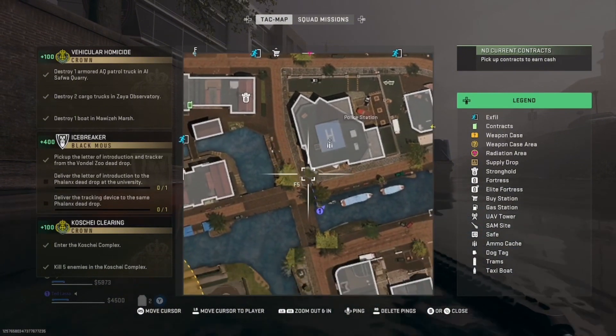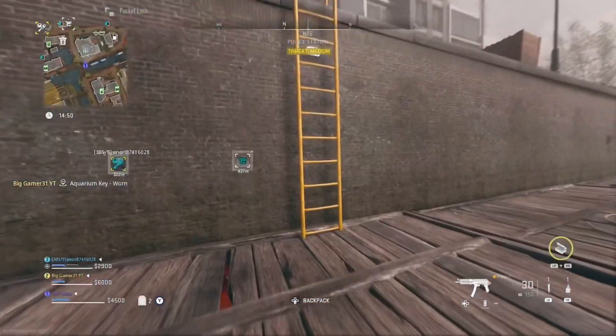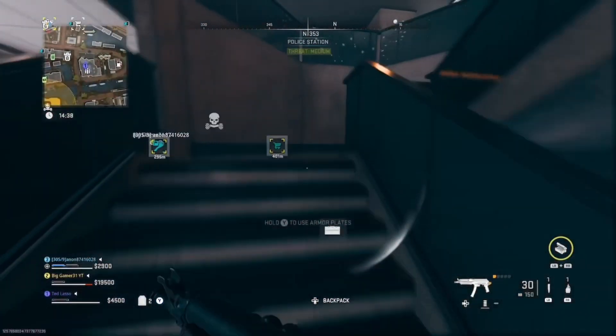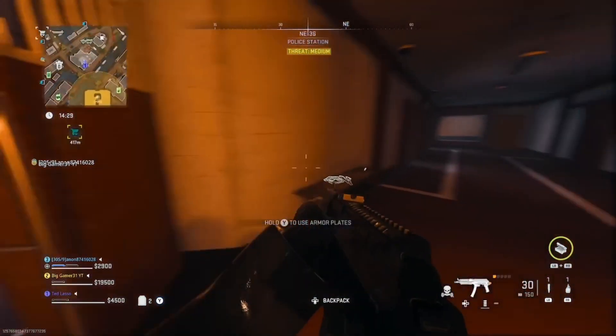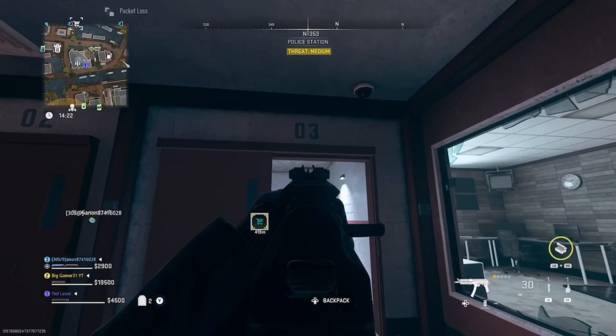First things first, you're going to want to come to the pulley station. The pulley station is kind of in the middle of the map. Make your way to the pulley station, behind the desk and up the flight of stairs, which will take you to the holding cells. Go through the double wooden doors and cell three will have the KV Broadside in there for you.